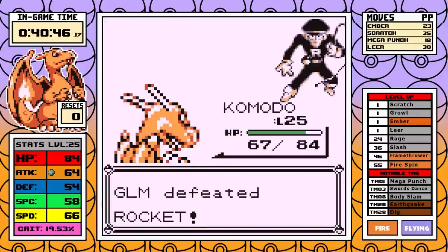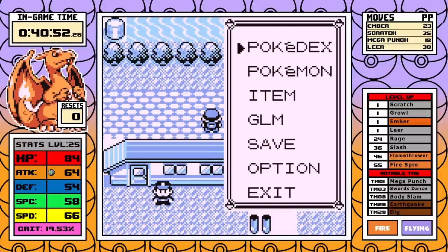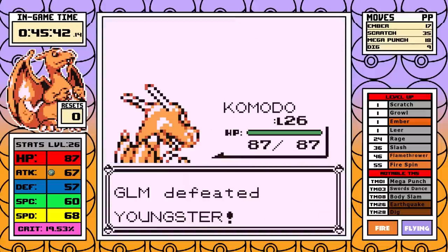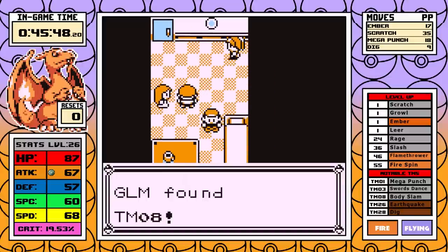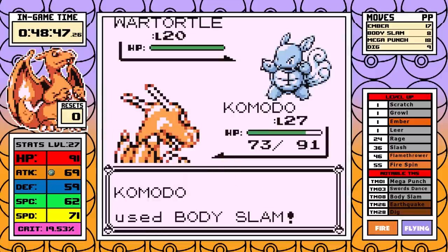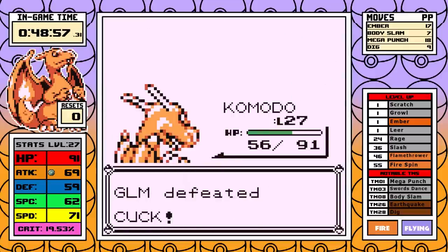Charizard has a fairly top-tier moveset in Gen 1 as a whole. For the early game, I get access to Dig as well as Body Slam, and both of these moves combined with our stats make us very strong in the mid-game. Rival Number 3 is very trivial with our new moves, so we can just keep it moving.